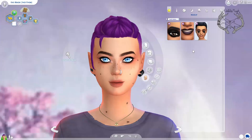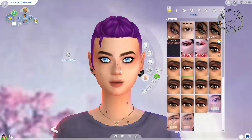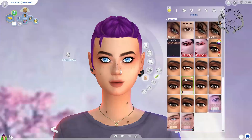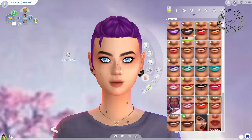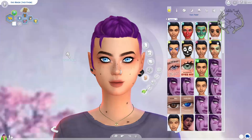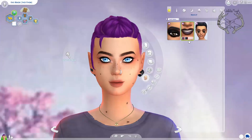Three items. That's it? An eyeshadow, an eyeliner... not an eyeliner. Not blush. Where's the lipstick? Here's the lipstick. Is it a face paint? It is — a face paint. Eyeshadow and lipstick. This is what they gave us for Goth Galore?